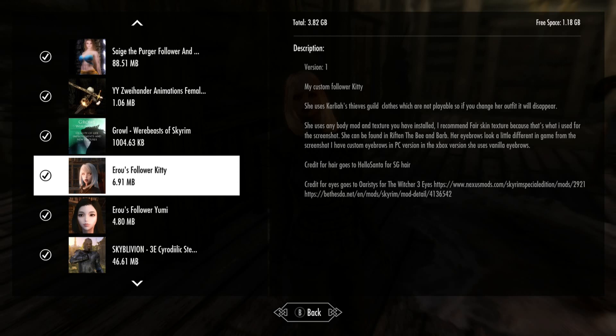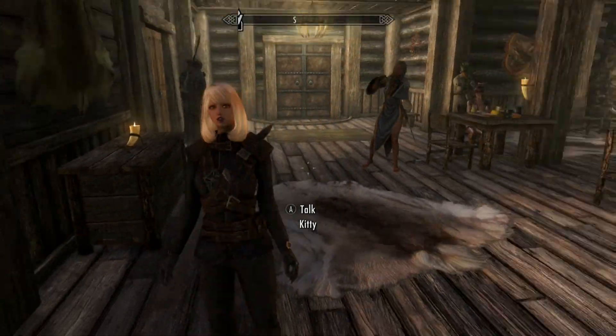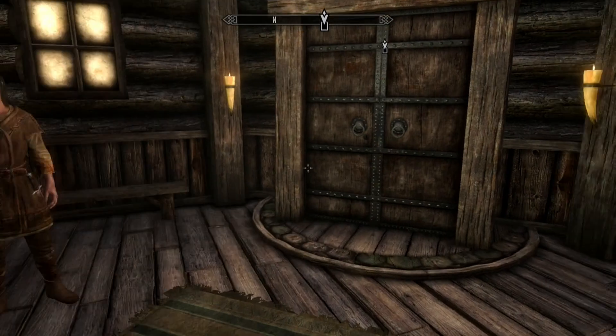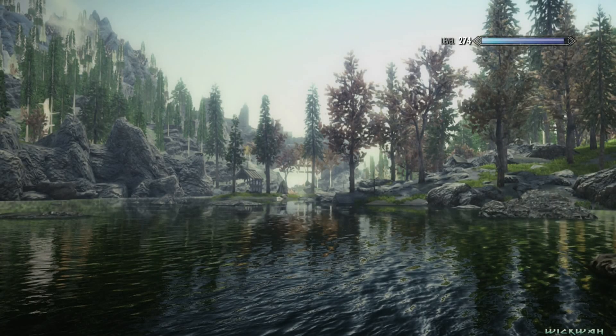She's pretty cool — she has her own custom hair. The eyes come from the Witcher eyes mod, which I reviewed earlier. She'll be in the Bee and Barb, just hanging around. You should notice her because she looks fairly different from any other citizens of Skyrim, so it's pretty obvious.